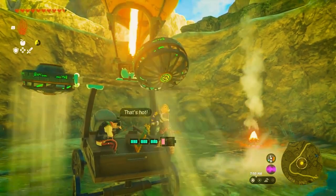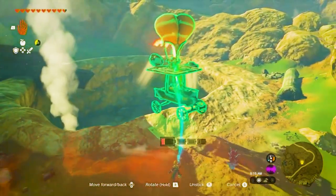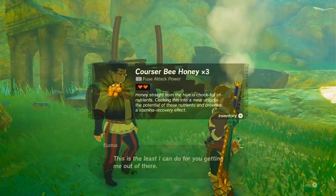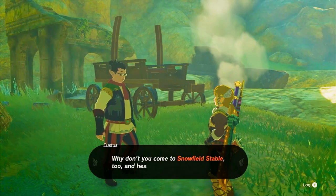As long as it holds together, you're on the right track. For your valiant efforts, Eustace will reward you with Three Courser Bee Honey, a rare ingredient that will come in handy for future adventures.